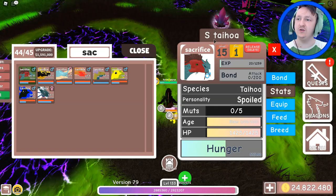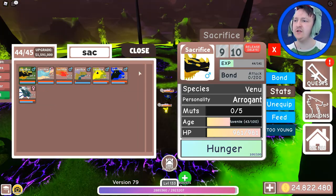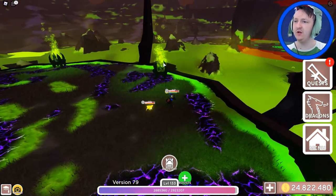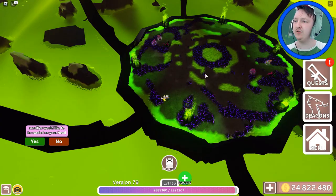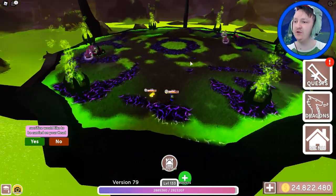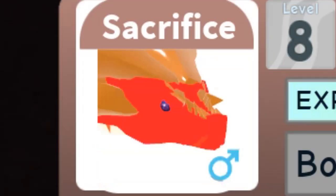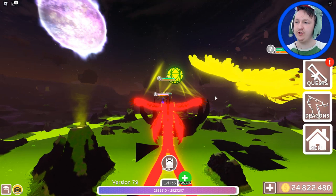Okay, Taihoa done — sacrifice. Next one: the snake dragon. Oh, is that the one that keeps falling out of the world? How am I going to level it up if I cannot spawn it? Oh, it's actually falling out of the world — it's not even a joke. It is falling out of the world. Okay, fine. I'll train a different one. Dude, it's so slow.